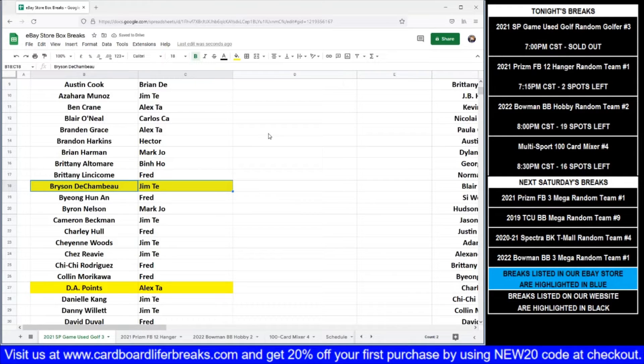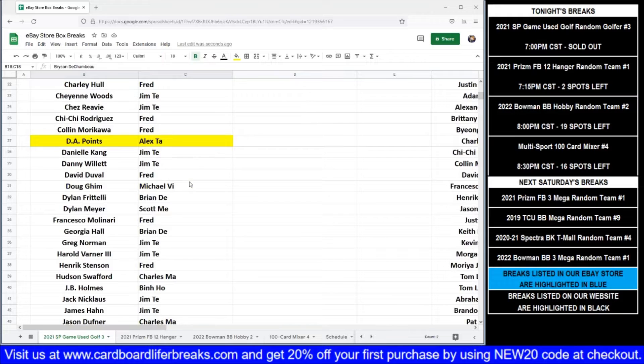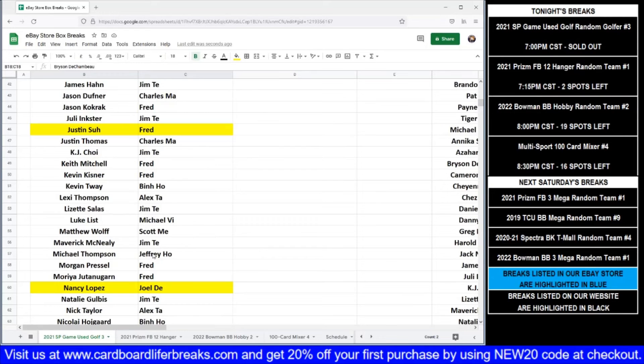I forgot to do the random before we went through the list. So we've got our Tour Gear Combos of Adam Long — Fred's got that spot — and Michael Thompson — Jeffrey's got that spot. Give me just a second to set that random up and we'll get that determined for who gets the dual card.